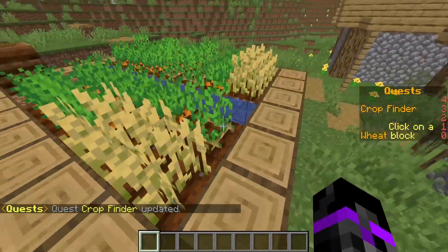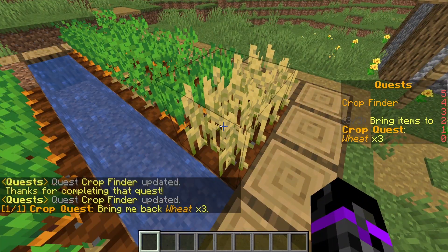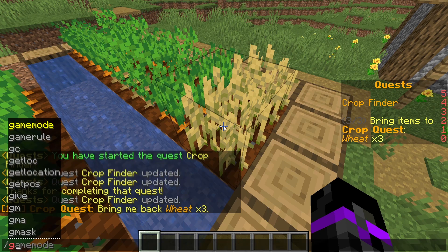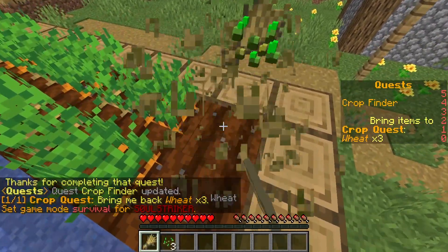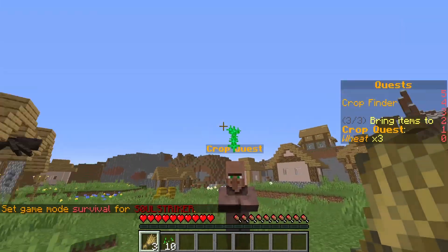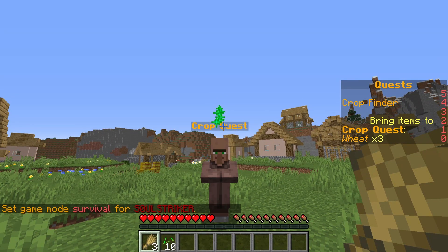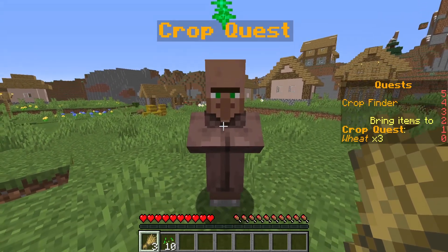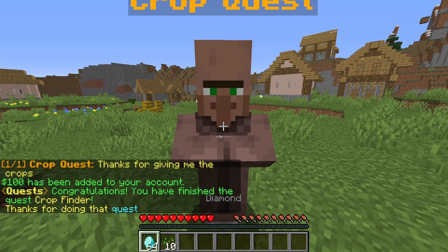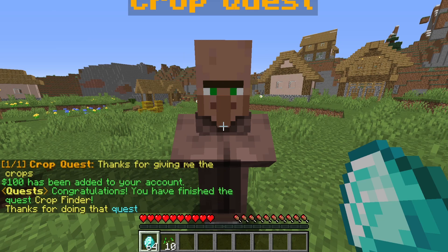Now we need to right-click on a wheat block, so I'll do that. Next, we need to bring back three wheat items to the NPC. I'll switch to survival mode and break some wheat to get three. Coming back to the NPC, he has updated particles indicating he needs the specific wheat. We deliver the wheat and he says thanks for giving him the crops. We do it one more time.